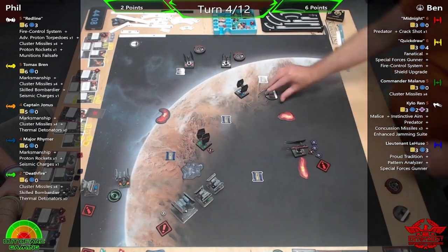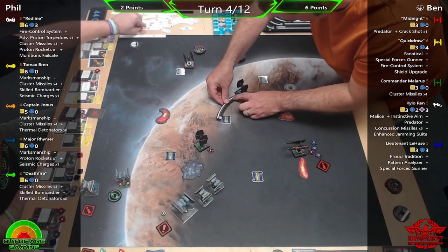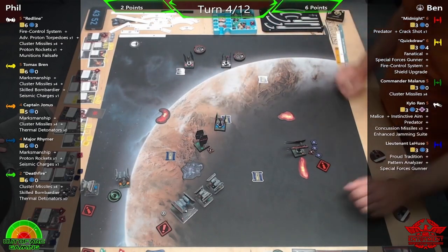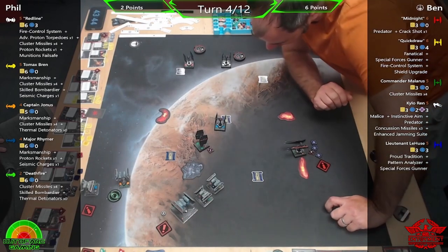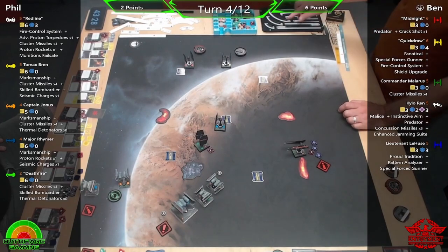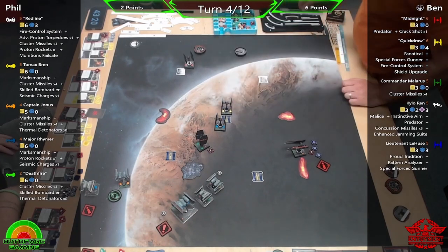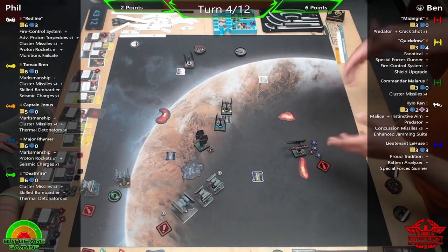It's that weird thing about when changes happen to the game — what you were using becomes very expensive or gets taken away. Or the inverse: 'Oh, I can fit a lot more in this list now.' The biggest surprise of the entire points change was being able to fit three Falcons with Rey in a Resistance list — still the most mental thing to me.